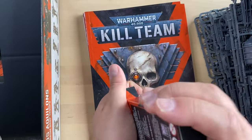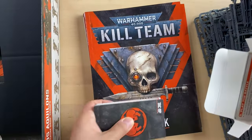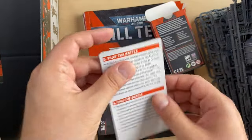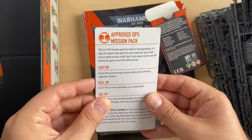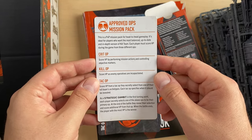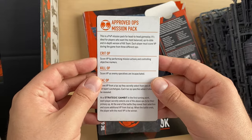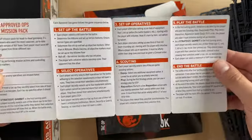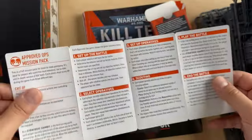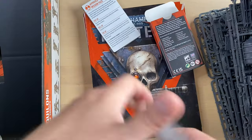To be honest, I am in this box only for the Aquilons, as I think is the vast majority of people who purchase this. This fold-out is a PvP mission pack for head-to-head gameplay — it's ideal for players who want the most balanced, up-to-date, and in-depth version of Kill Team. It explains how to set up the battle, how to select operatives — it's pretty much a high-level overview of the rules.